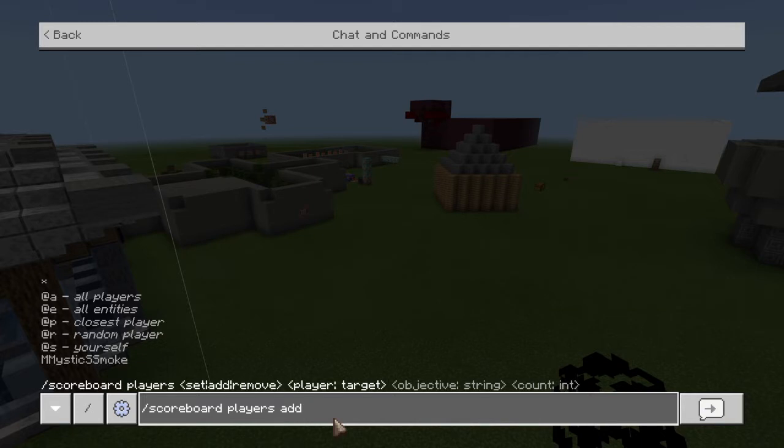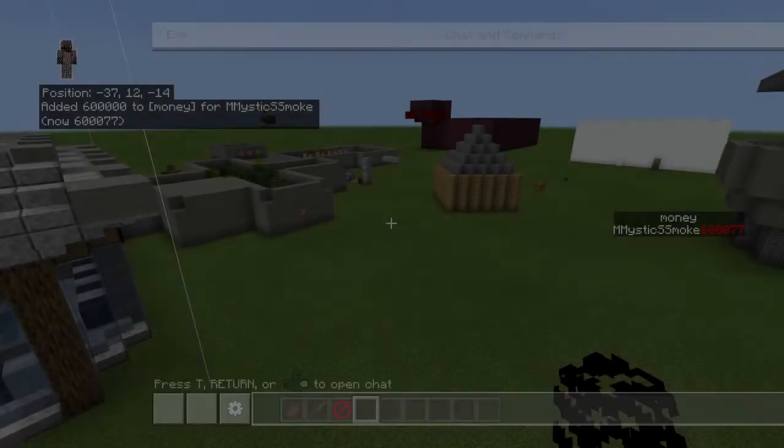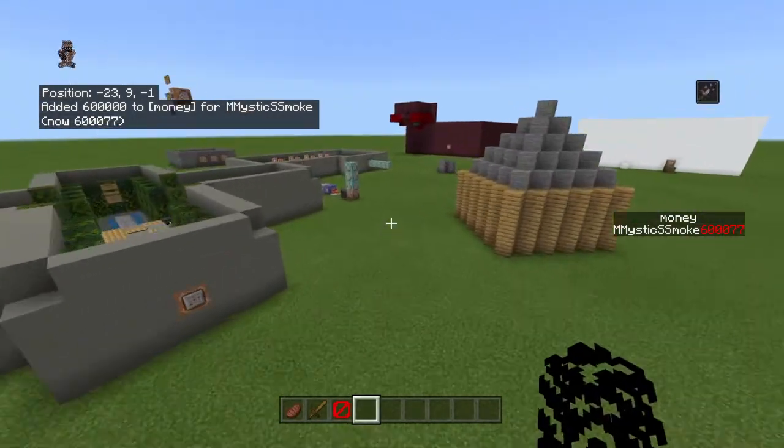Then if you're doing yourself, you can do at-self or your name, then the name of what you're titling it, and then you can give yourself money. Pretty cool. I'm going to give myself 6,000. Now if you look on the side, I have 6,000.